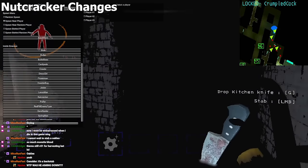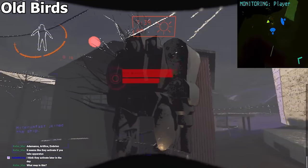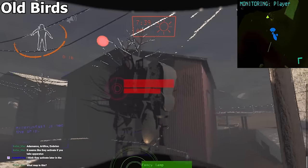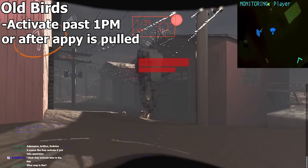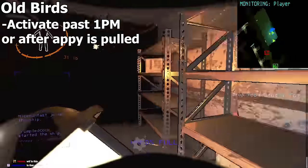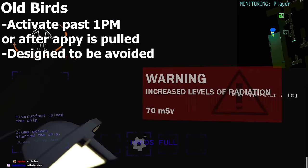Now on to enemy two of two: the Old Bird. These big crybabies — and I mean that literally — will stand dormant at the beginning of a day and awaken as the day progresses or after the apparatus is pulled. They are extremely lethal and are entirely designed to be avoided and snuck around.